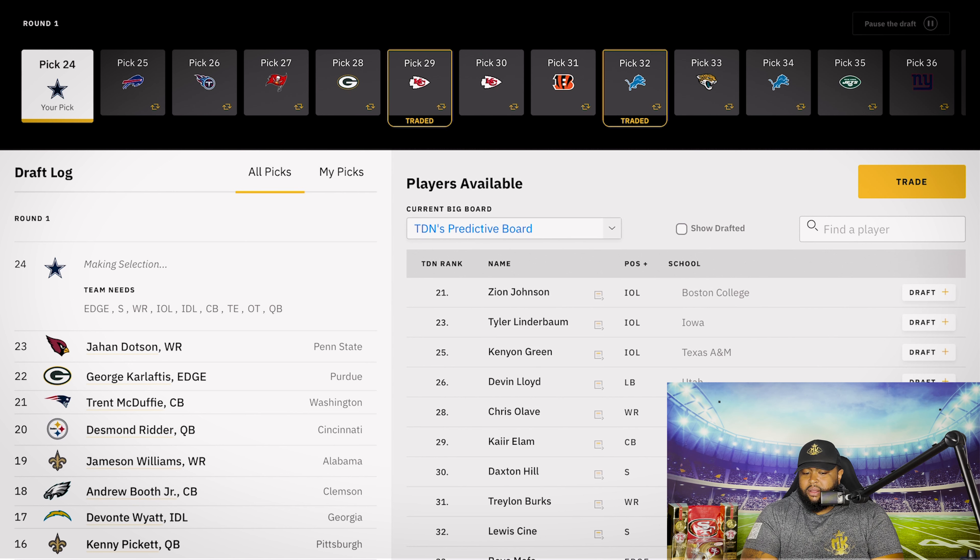We're going to jump right in, select the Dallas Cowboys, seven rounds, fast draft speed — because we do not care what anybody else is doing. Just like that, we are on the clock at 24. They're saying address a need: safety is a need, wide receiver is a need, interior offensive line is a need, D-tackle is a need, corner, tight end, offensive tackle, and QB.